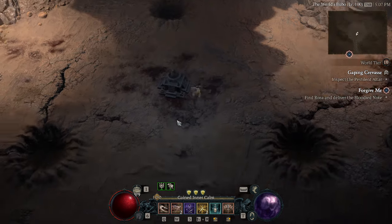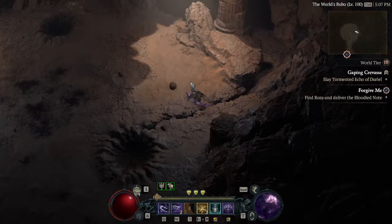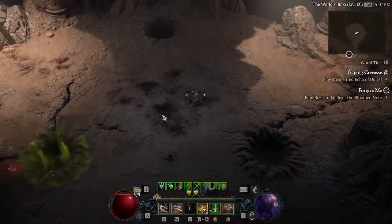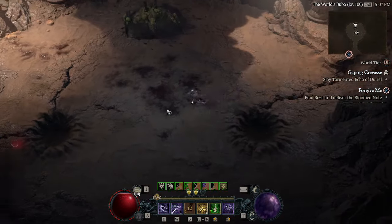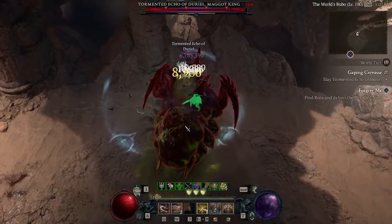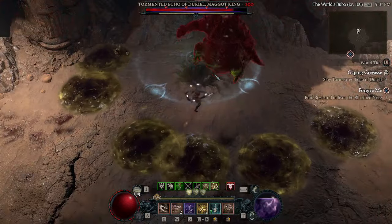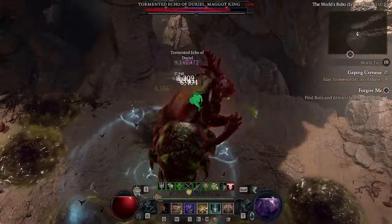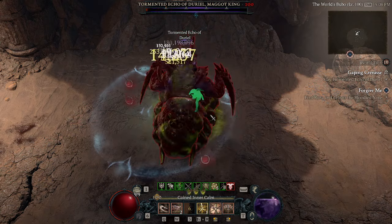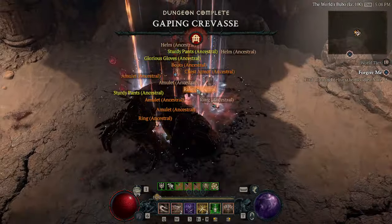Check out Mr. Tormented Duriel. Notice my buff bar down there — I don't have any buffs. I'm going to do this without potions just to show you what we are working with. Let's wait for the fat guy to get out of the ground and go. Good night, Tormented Duriel — that only took a couple of seconds.